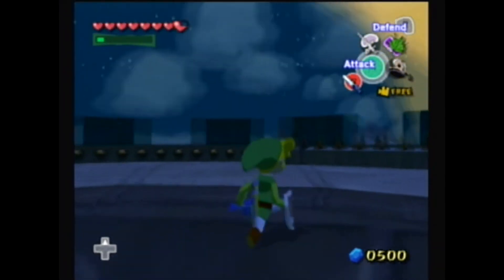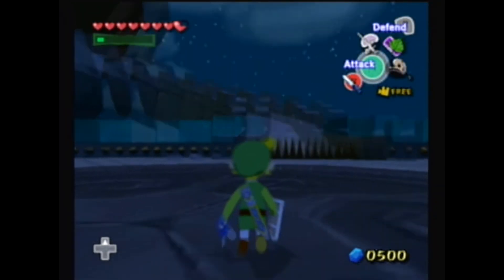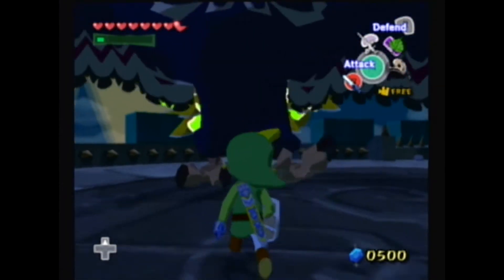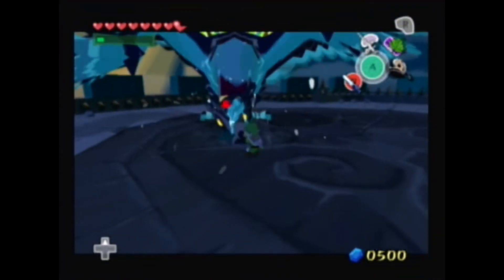He's going to fly on the outskirts of this little boss ring, I suppose. And then he's going to come down here, and you're going to want to go close to him to get him to hit the ground with his beak. That's where you use the skull hammer.